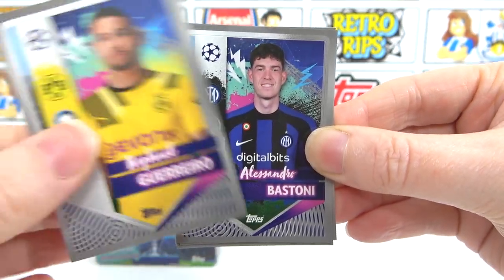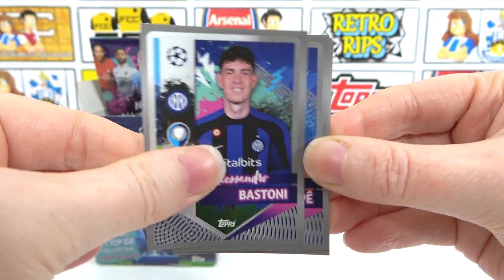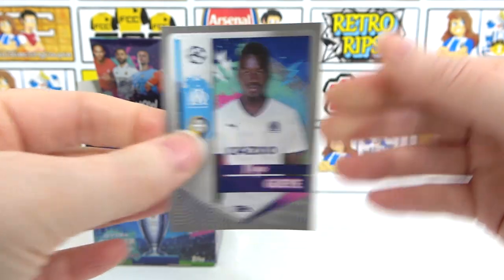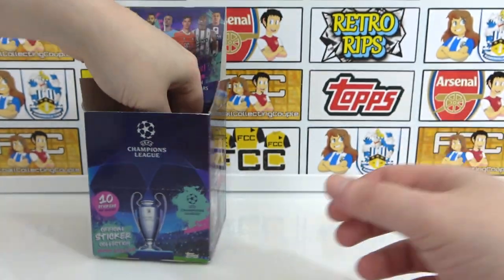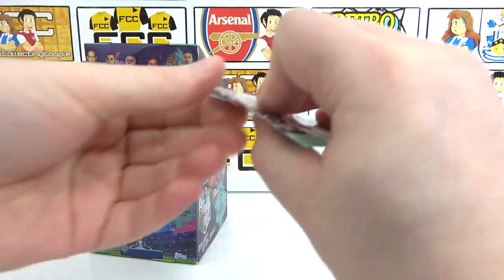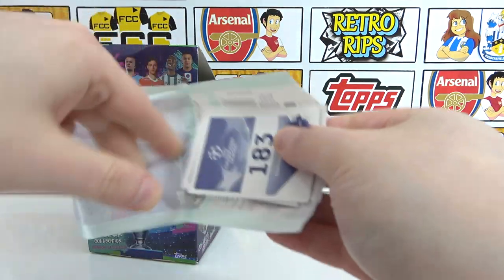Bastoni, Pepe, and then we have Sane — double stickers to end. Mbappe's one we need to find as well. We need Haaland, we need Alok — sort of good things. Mbappe, Haaland — we need them.